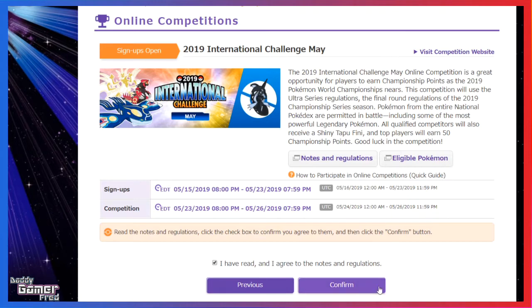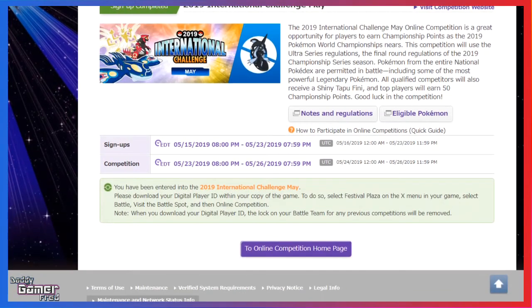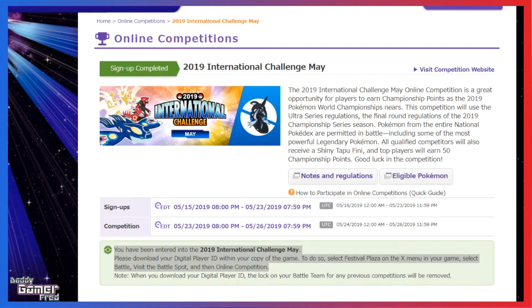That's pretty much it — you're all set for the online competition. Now you just need to create a team that is eligible to participate. During the competition period, Friday May 24th to Sunday May 26th, hop in Pokemon Ultra Sun or Ultra Moon, go to the Festival Plaza, go to Battle Online, and select the online tournament option — it should be there. They will connect your game to the server and you'll be good to go. Do note that you do not need your team ready until you're actually ready to start battling — you don't have to do that until you're ready to jump in.